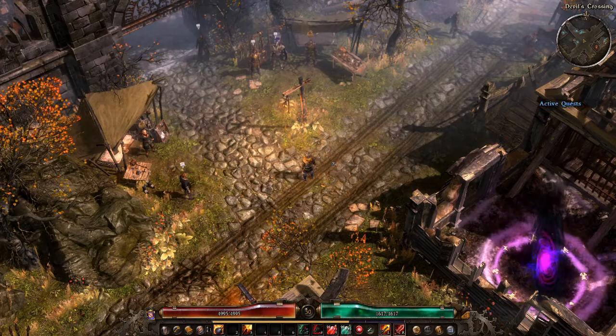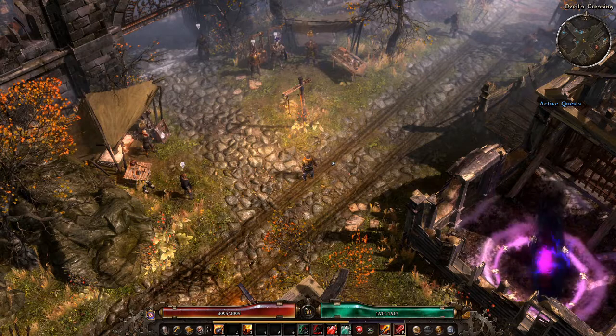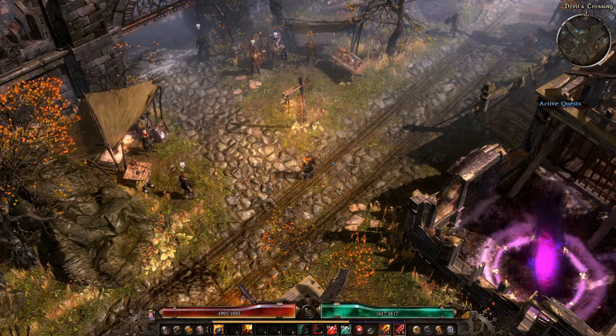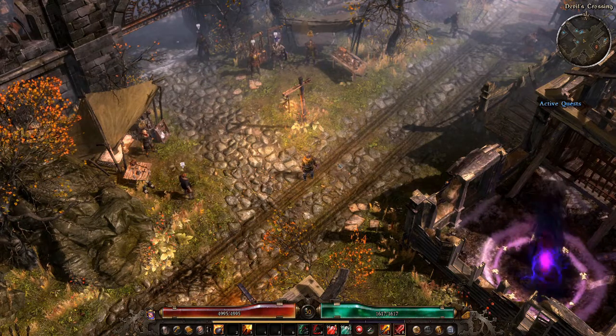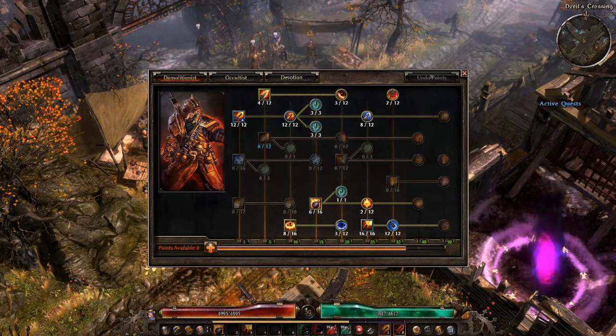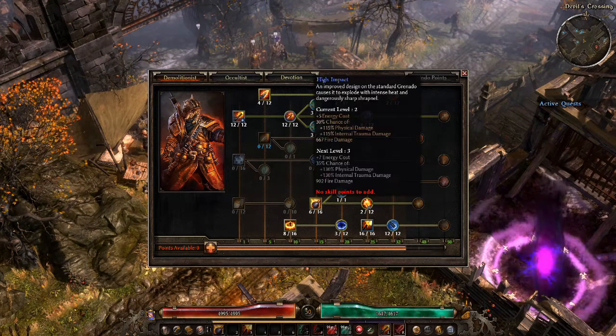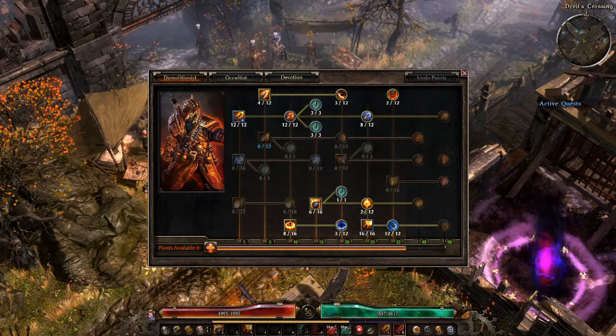Have you ever needed to reset skill points in Grim Dawn, or wondered if you can reset them to try out different skills? When you access the skill panel, you'll see the undo points button is grayed out, and it doesn't matter which button you click — it simply doesn't allow you to undo the points.